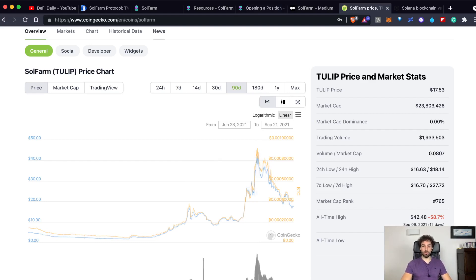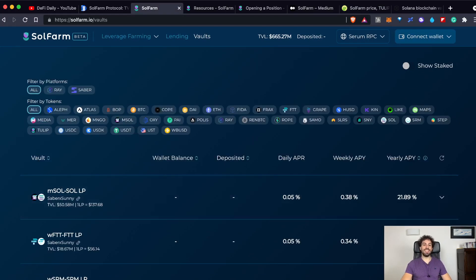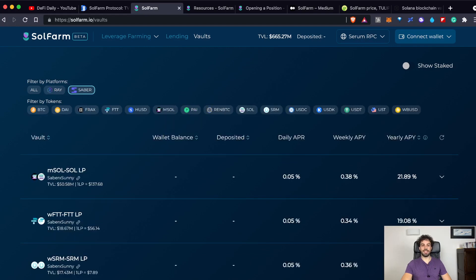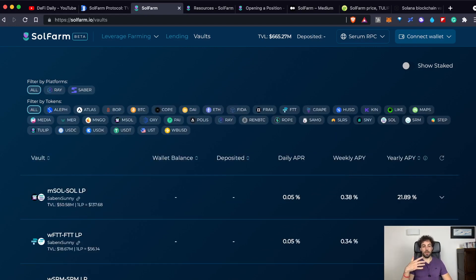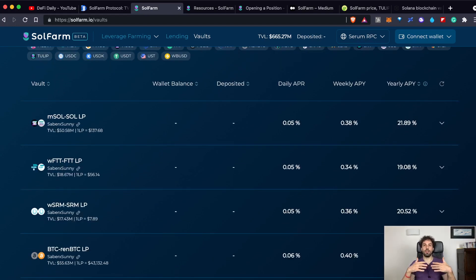We can go back to the platform and have a look at how it works. Let's start with the vaults. The vaults are a feature — a really easy feature — that integrates Radium and Saber. As you can see here, you can select what kind of vault you want to use: vaults provided by Radium or vaults provided by Saber. You can also choose all, so you will retrieve vaults from both Radium and Saber. The term vault is just another word for a pool where you can earn any kind of yield interest from a certain kind of LP token.